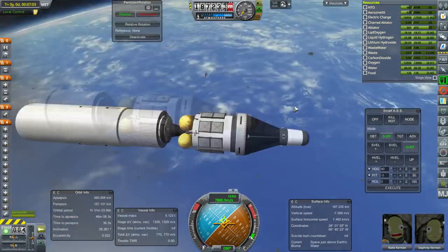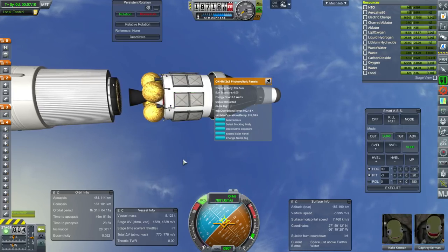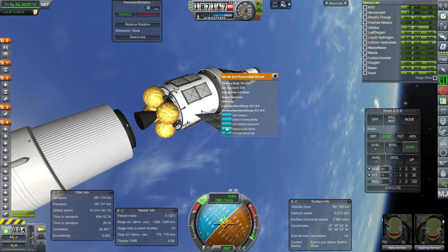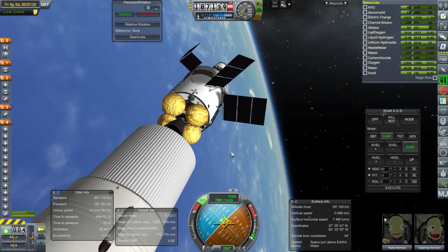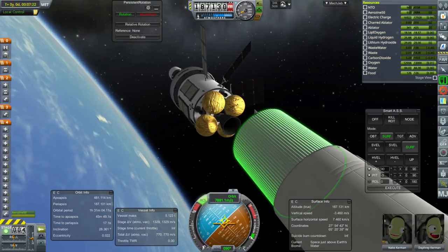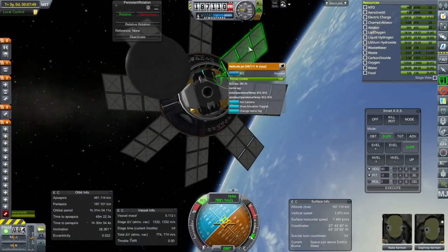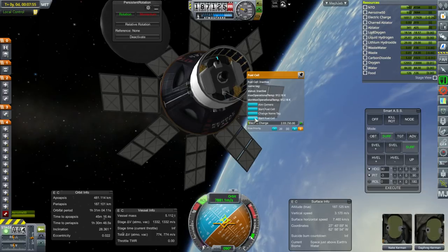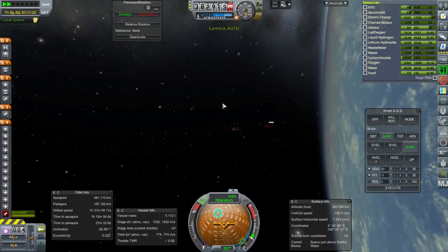Something odd is happening after separation. Maybe I had an extend solar panel action group. There are a lot of solar panels to extend — I put eight solar panels this time to help with recharging. They'll overlap a little bit at the corners. We seem to be recharging, which is a good sign. I'll just run one fuel cell as we pass through the nighttime side, and we'll see whether we fully recharge.